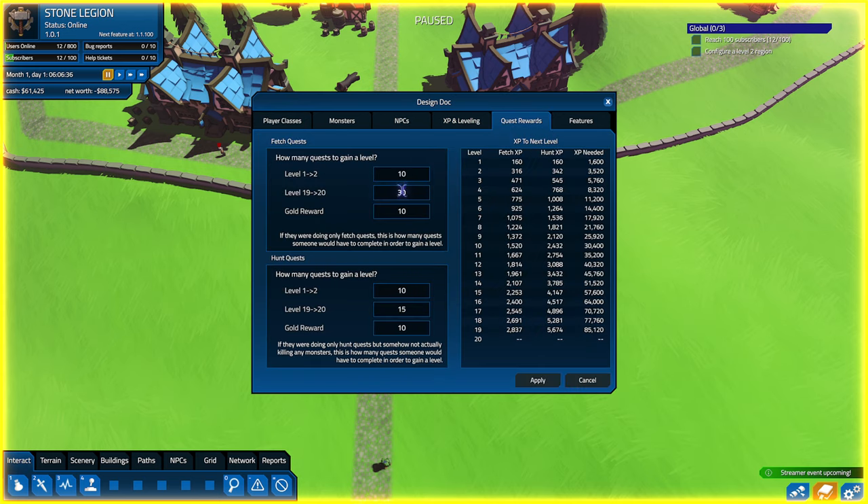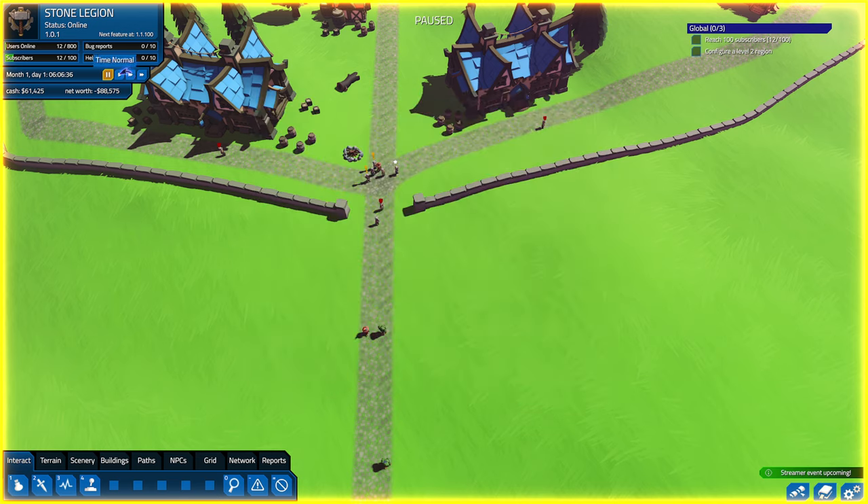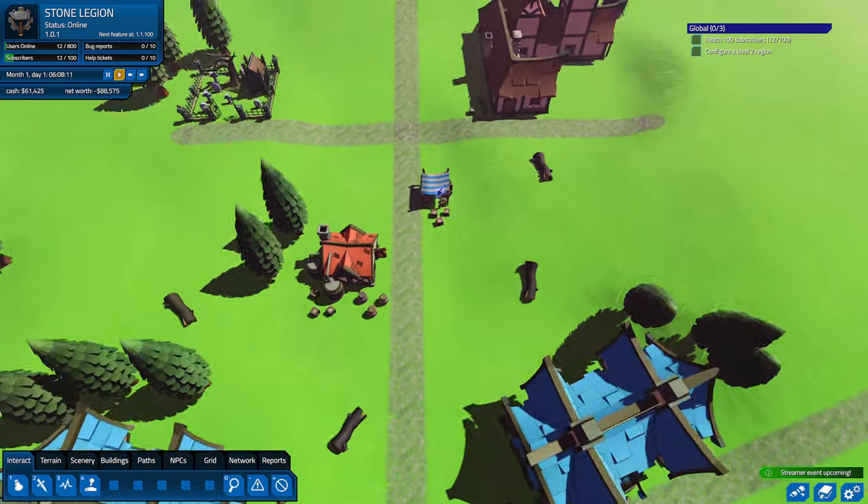For quests we need quest rewards. From level 1 to 2 you need, say, 10, then 30. I'm thinking of setting this to around 20, then around 60. How many quests to gain a level — hunt quests, fetch quests. I'll do the same thing: 20, and then 40 for fetch quests, and 10 for the other. You can fine-tune these obviously. But I think this would be a bit more enjoyable — it would make it last longer, meaning they aren't just hitting level 2 right away. If they get too bored that could also be an issue, so hopefully we don't make them too bored.